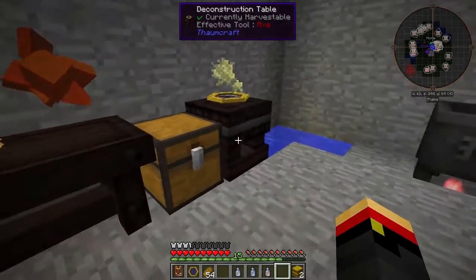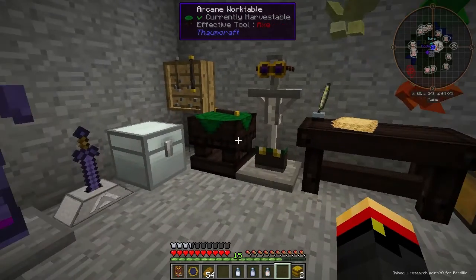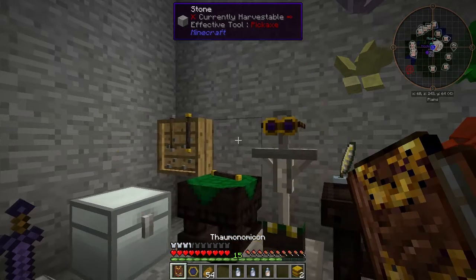The automation mechanic in Thaumcraft is called Golemancy. You build little Golems and have them do things for you. The first Golem you can build is a Straw Golem.